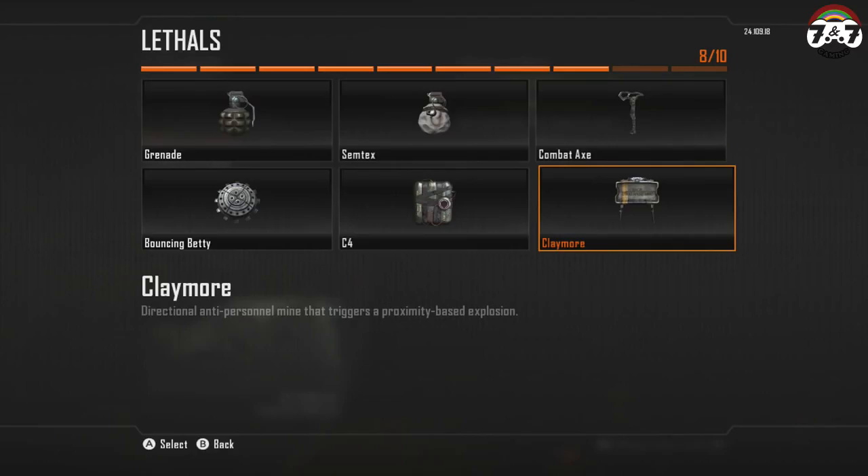Claymores are front directional explosives that are triggered when the enemy crosses one of two red beams. These are good to cover entryways, tight hallways, flags, and other objectives. Placement is important as these can be countered pretty easily.